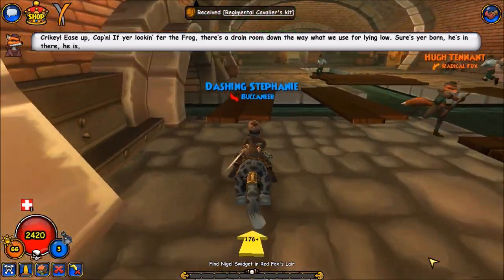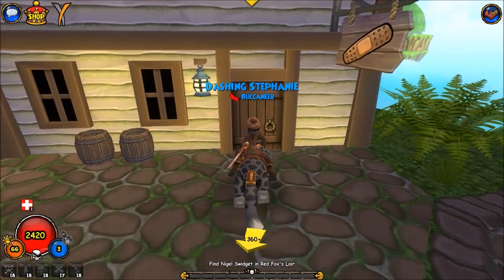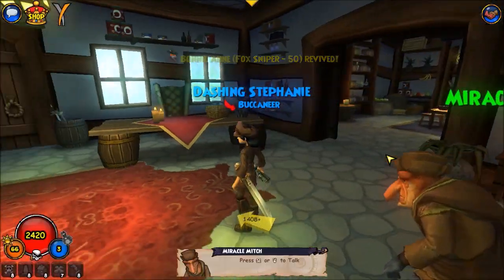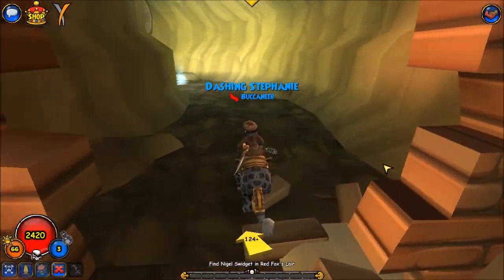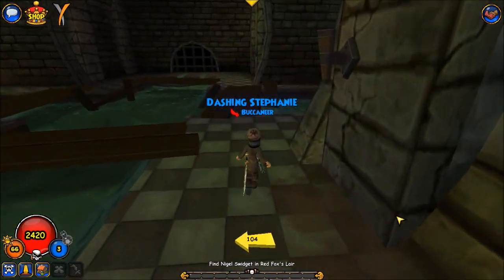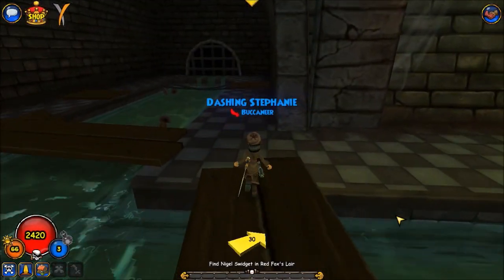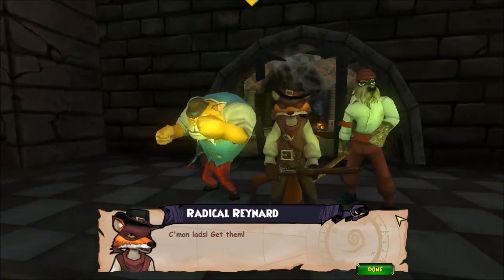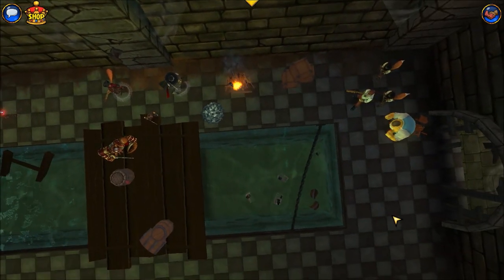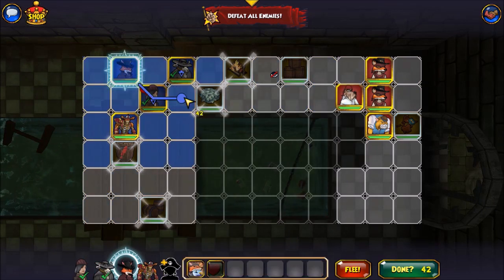Everybody's ready! Into the foxhole. By the way, there is a rolling stone somewhere in here — let me check. Oh yeah, I see it. This is a very narrow board layout. I remember this.